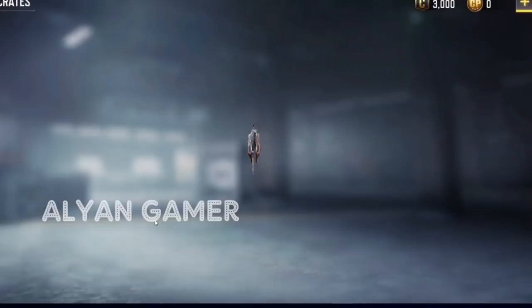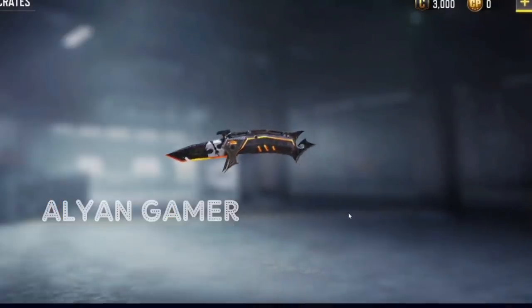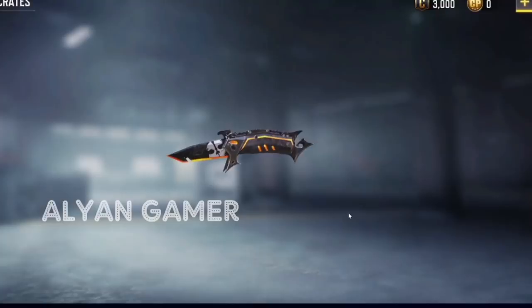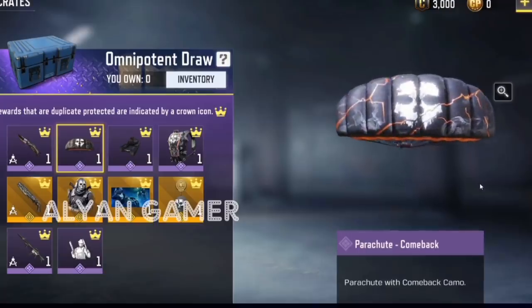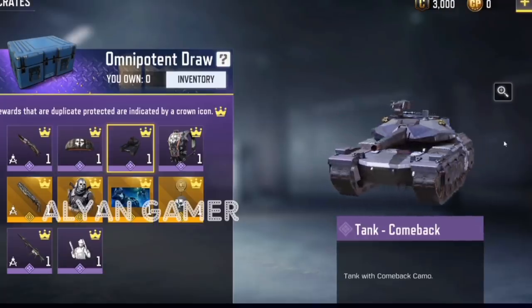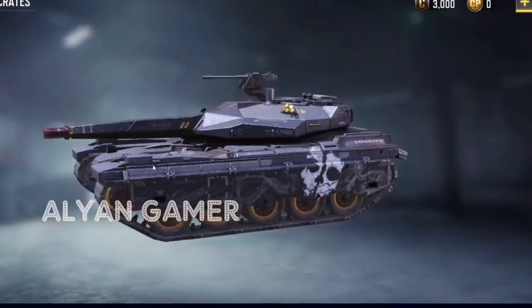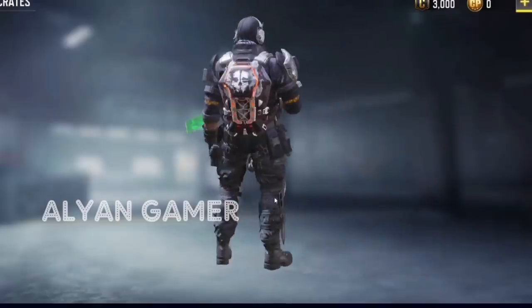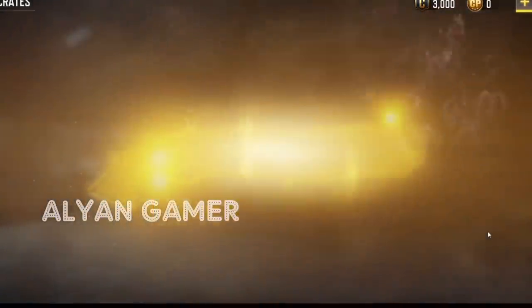Next we have the Legendary Ghost draw. Starting with the Comeback flip knife — it's blacked out with the Ghost logo on the blade, highlighted and etched in a fiery orange-yellow color that glows. That same skin appears on the parachute with lightning going through the Ghost logo, looking pretty cool. On the tank, it's a little more dulled down and toned down — a bit more stealthy for a tank. We also have the reskin of Backpack 3 — Ghost logo and orange, not as bright.